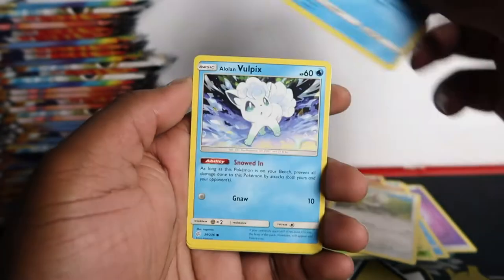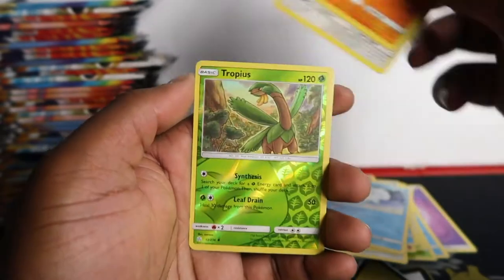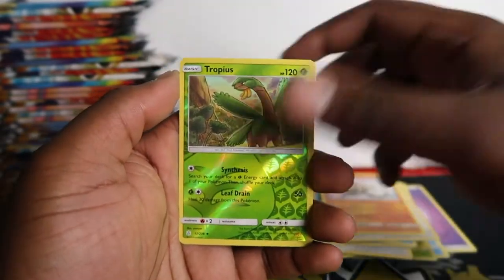Torkoal, Loom, Golett, Rufflet, Piplup, Vulpix, Rockruff, Stufful, Tropius and Palossand. Damn, we're not getting any errors.